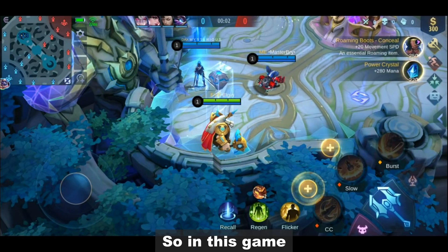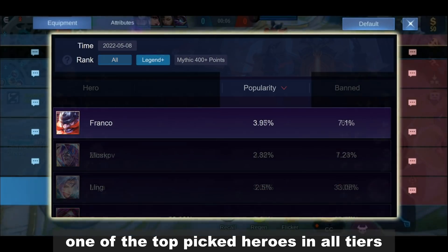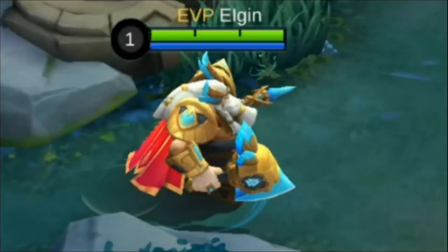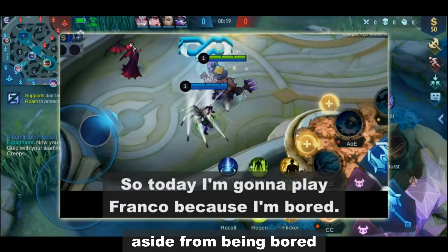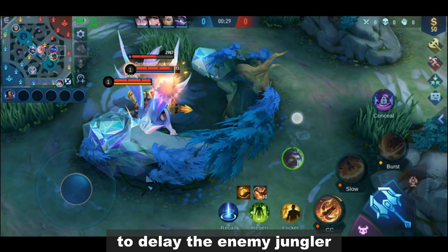Hey guys, what's up? So in this game, we're going to talk about one of the top picked heroes in all tiers and it's none other than the hookerist, Franco. You can see this Viking everywhere, even in higher tiers. I think one of the reasons why, aside from being bored, is because of his capability to delay the enemy jungler.